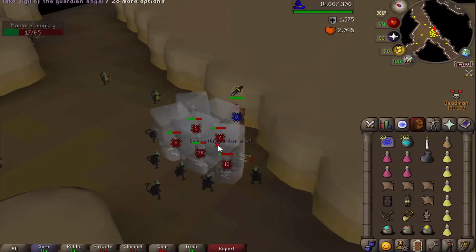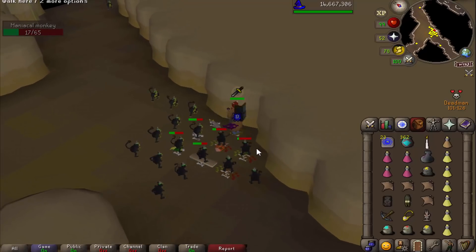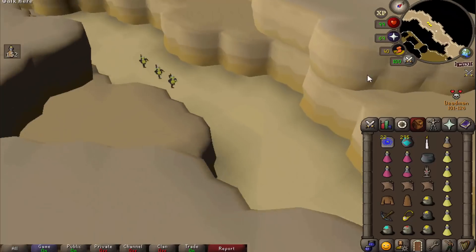Sigil of the Guardian Angel — that is 5 million gold. All those noobs dying, they need to protect their bank, so there's a lot of money in that. That is a great first trip. Probably made around 6 to 7 mil there.